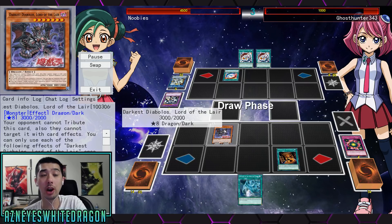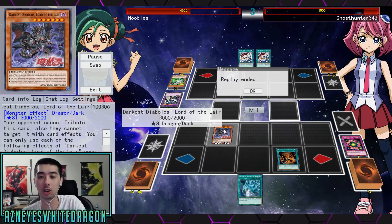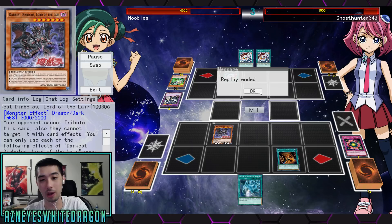With the tributing going on, the new Darkest Diablo Lord of Lair Dragon card is going to actually let you just special summon itself. Like I said, the Link Karibu IQ right there was just — I didn't even think about that.